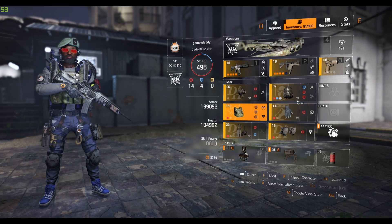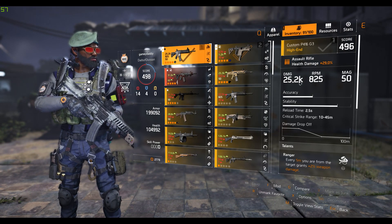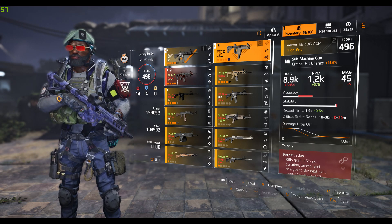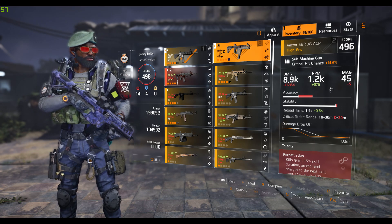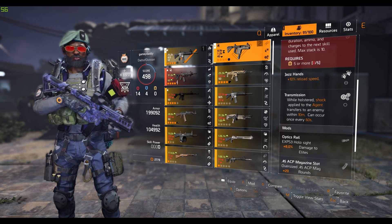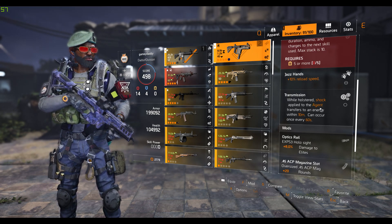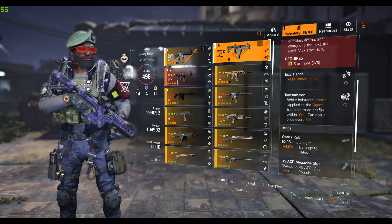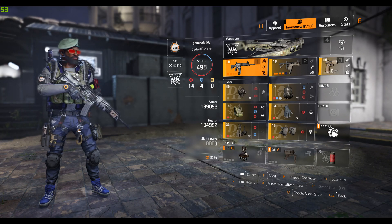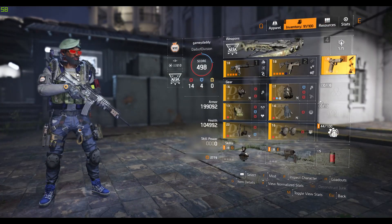Looking at weapons first — the P416 with 25,200 damage. Pretty much any SMG will work at this point; I'd prefer to run an MP7 but this has higher RPM and gives me more bang for my buck. Transmission is good in PvE — when holstered it transfers shock to any NPC close to you. I also have a sidearm with in-rhythm.